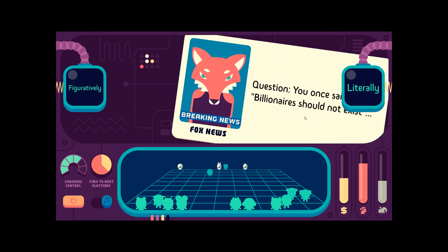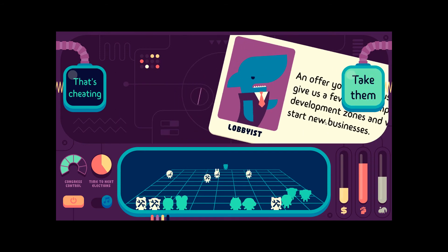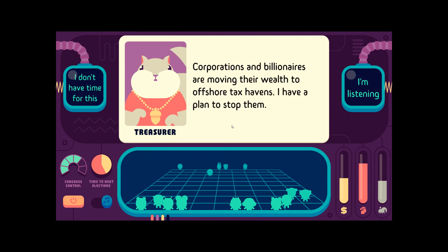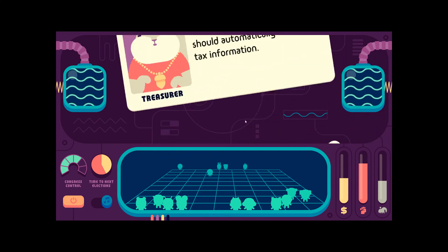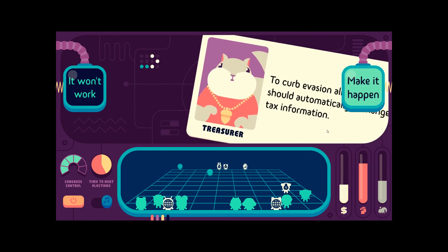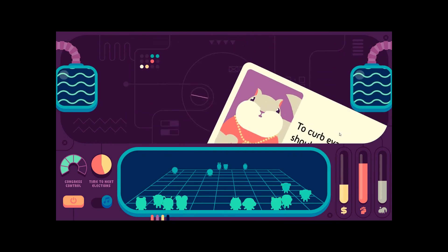You once said billionaires should not exist. Literally. An offer you can't refuse — you give us a few tax-exempt development zones, we'll start new businesses. Nah. Corporations and billionaires are moving their wealth to offshore tax havens — I have a plan to stop them. Curb evasion: all countries should automatically exchange tax information. That seems very complicated, but okay.